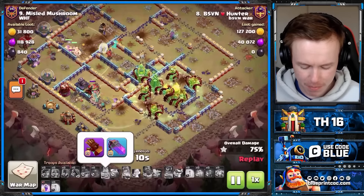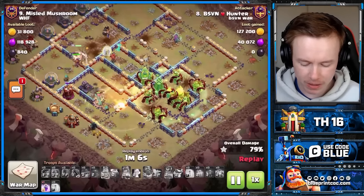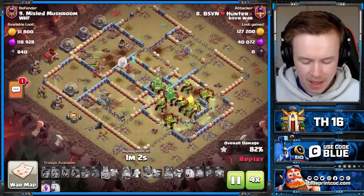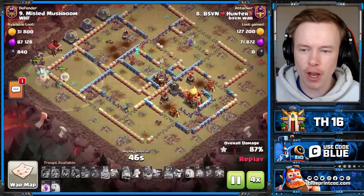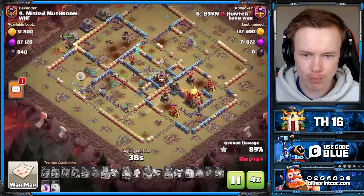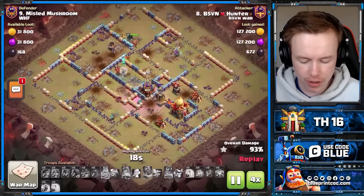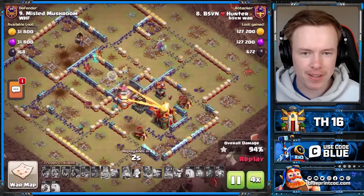Pretty maxed equipment on this, pretty high level — no Haste Vial, but that's not going to be the difference here. As you can see, that RC is at 1 HP, and we're going to fast-forward through the rest of this because there's no way this is getting to the triple. The Rage gets picked up, but the Poison Tower reloads, the Monolith puts in work, and the King is not going to get through. So that was the first defense.